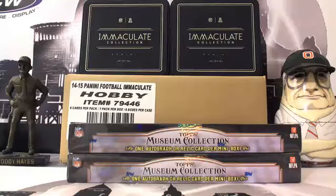Hey everyone, what's up? This is Scott with Prestige Worldwide Sports and Cards, PWWCards.com, getting ready to do a personal mini box break of Topps Museum Collection Football, doing this for Football Cards 20 on Instagram.